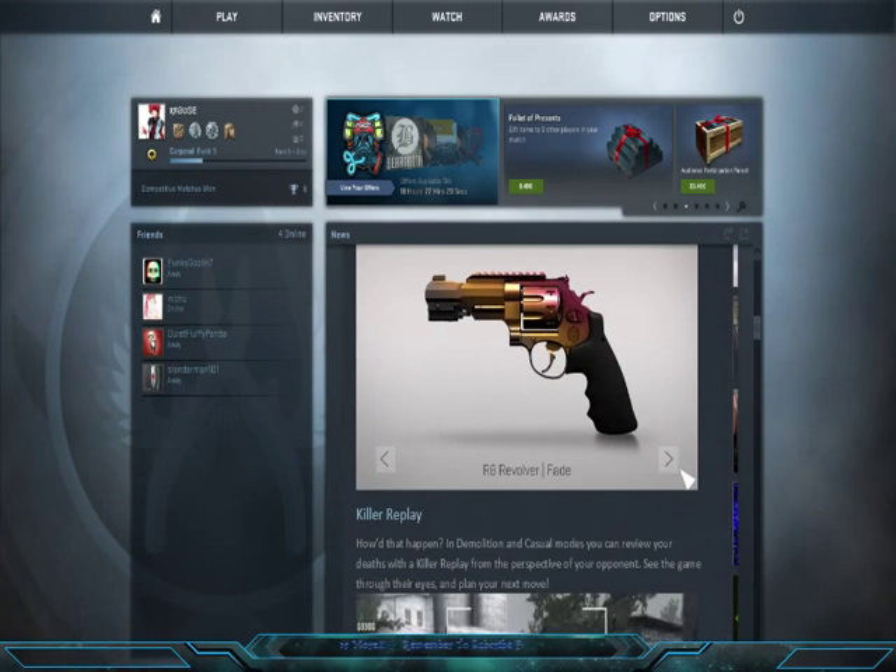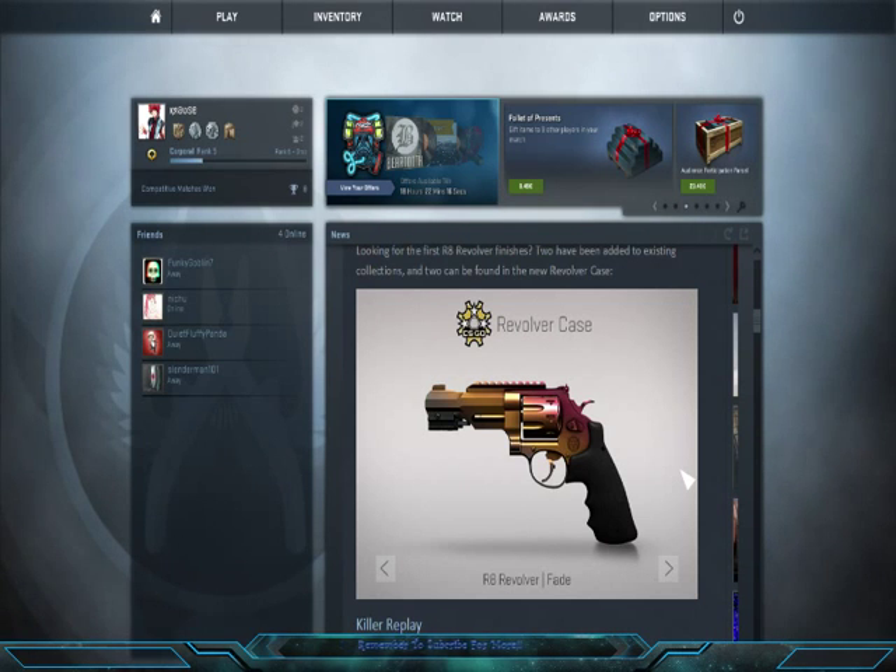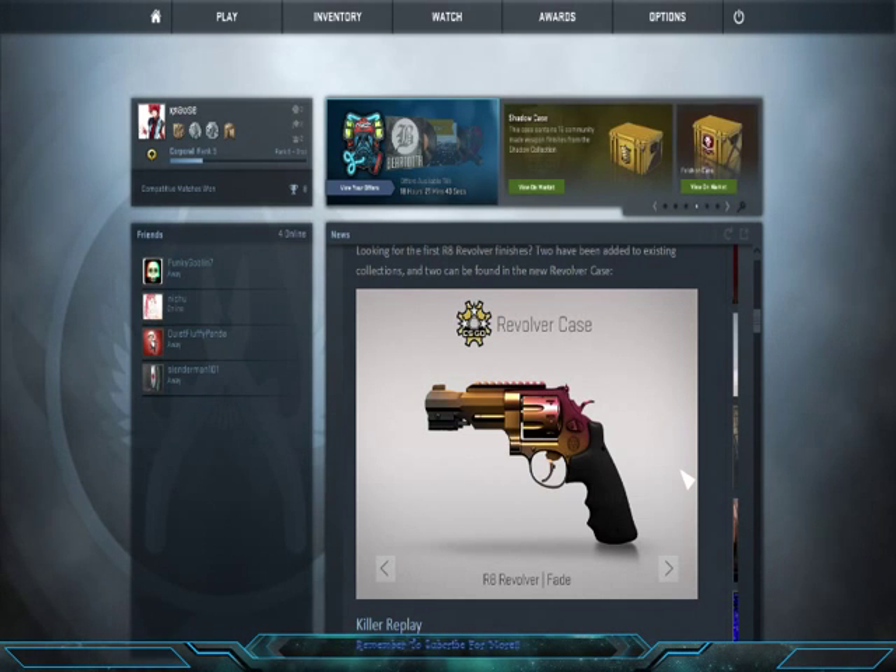So that's basically all the skins. Now let's have a look at prices — what's going for the most. The Star Track R8 Revolver Crimson Web — wow, that's a lot. The M4A4, yes, which is another one I was predicting. Star Track Field Tested, this is a factory new — wow. And the Star Track R8 Revolver Fade. The Shapewood is actually going for a hell of a lot, so is the Avalanche. I don't know why these are going for so much.